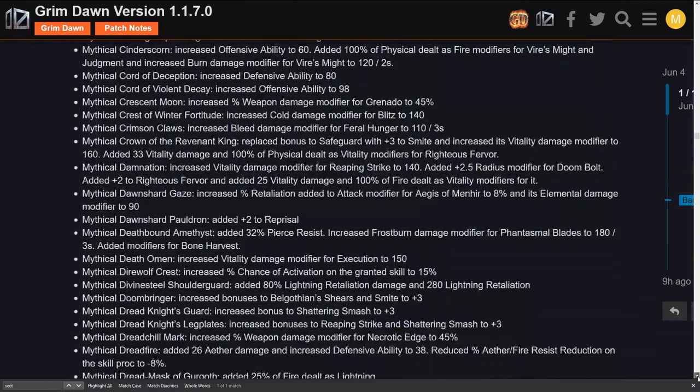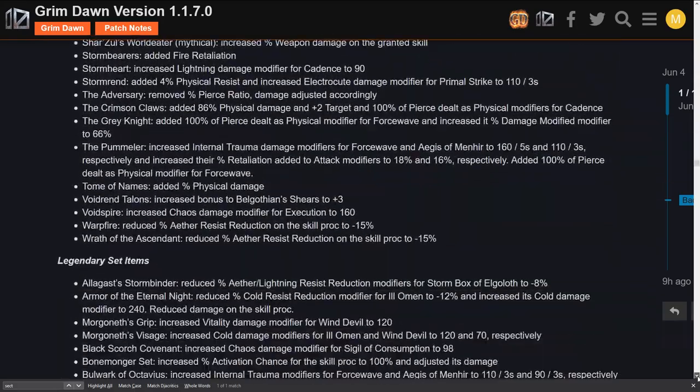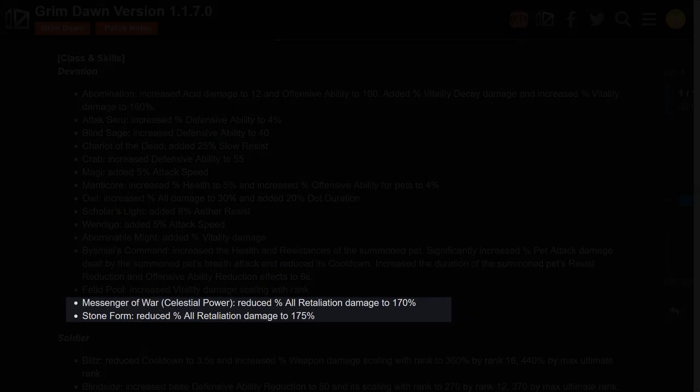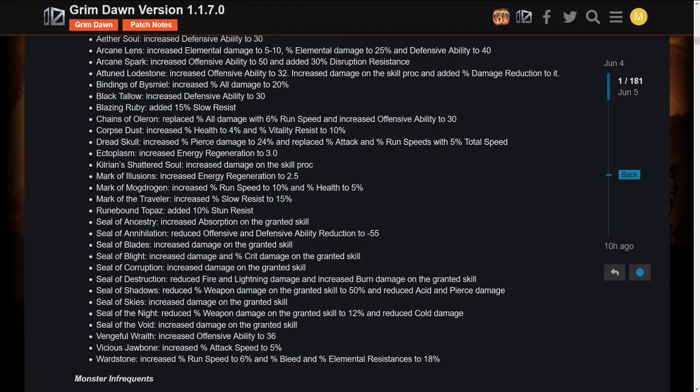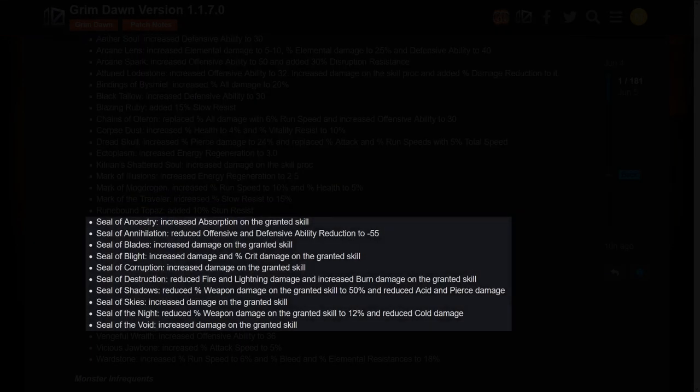There are also a ton of other changes and tweaks to classes, skills, devotions, item stat tweaks, etc. With so many changes, they needed to increase the allowable character limit on the forum posts just to post it. Most things seem like buffs or increases, though of course there are nerfs here and there. All devotions that were modified look to be buffed, except for Stone Form and Messenger of War getting their retaliation damage reduced. Many early level slash leveling components are seeing buffs, as well as almost all seal-type components getting modified, with Seal of Annihilation getting a bit of a nerf to its OA and DA debuff — that component is widely used, so it's worth mentioning.